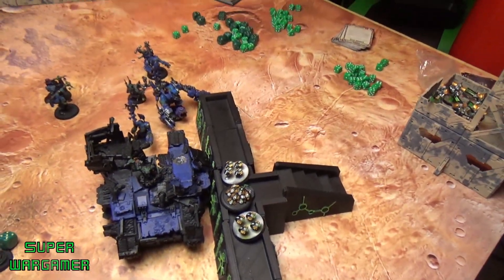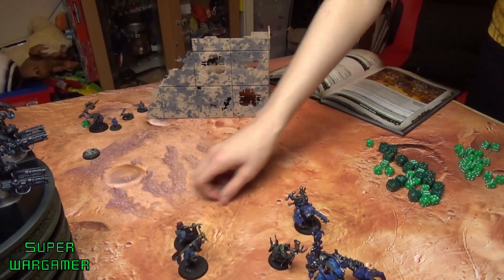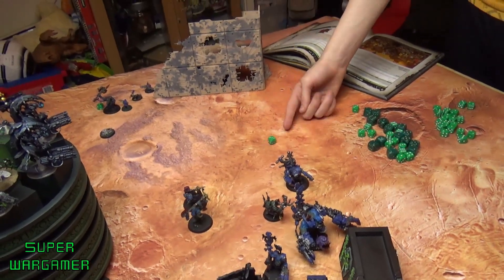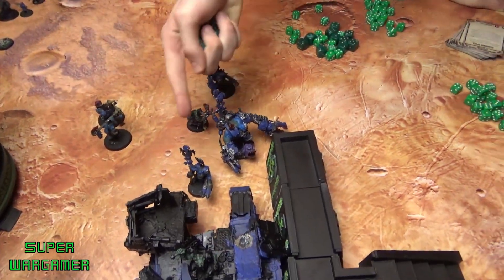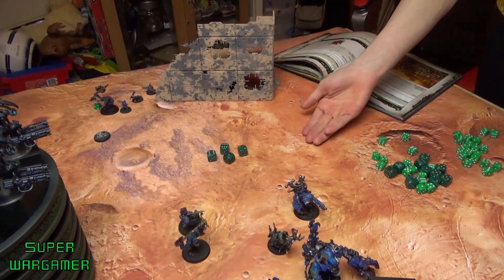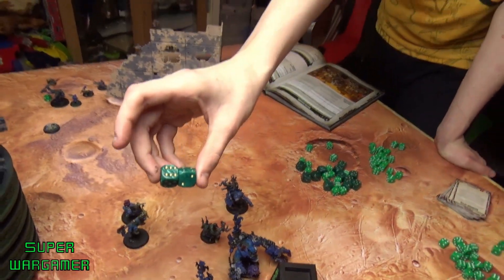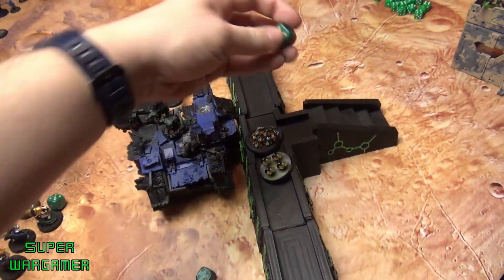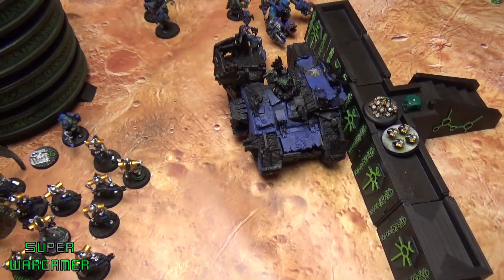The Ork Battlewagon's crew charges the Tomb Blades. In overwatch, the Tomb Blades fire hitting on sixes — D6 shots, four shots, AP minus three, D6 damage — one goes through, dealing damage. The Battlewagon charges the spider. Ork turn two ends — the Necrons draw three cards including Secure Four. In melee, the Boys fight, dealing heavy damage to the Necrons. The Ork Battlewagon's Ramming Speed charge continues into the Necron position.